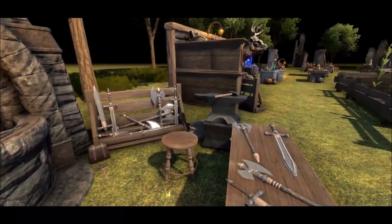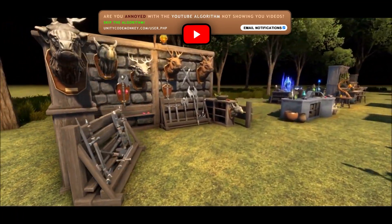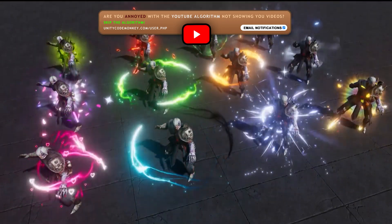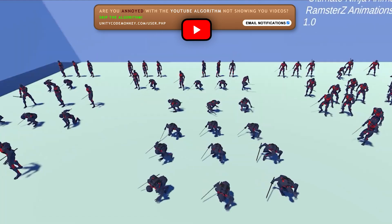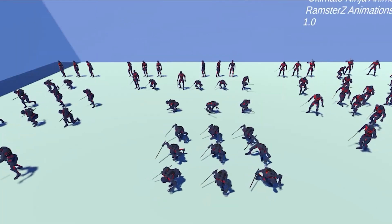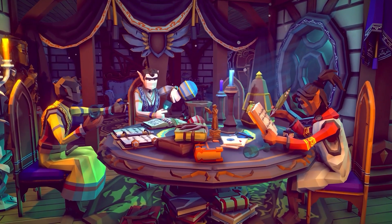Hello and welcome, I'm your Codemonkey! The Asset Store is full of awesome tools and assets to help you make your own games, and there's more and more awesome stuff coming out every month. So in this video I'll let you check out some highlights for March 2023. Even if you don't pick up any of these, it's still great to look at them to see if they inspire you to build something.